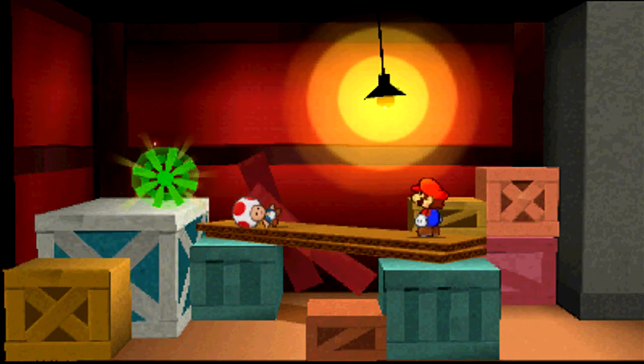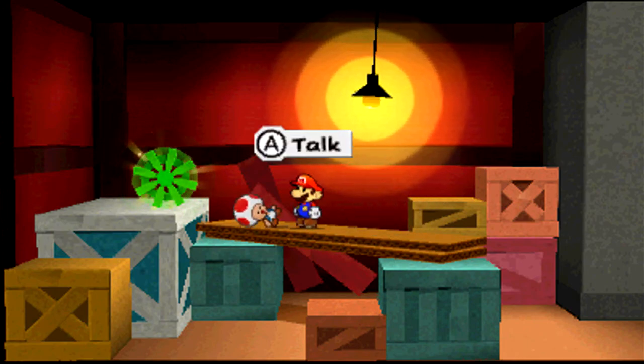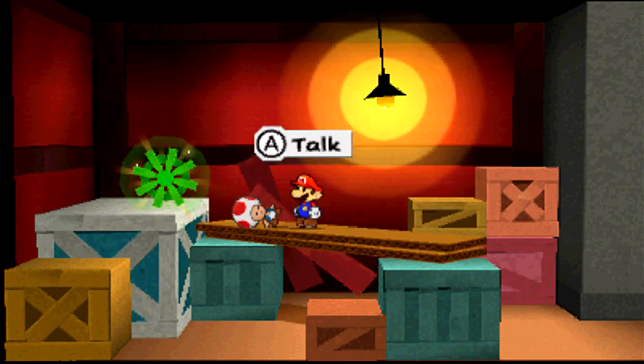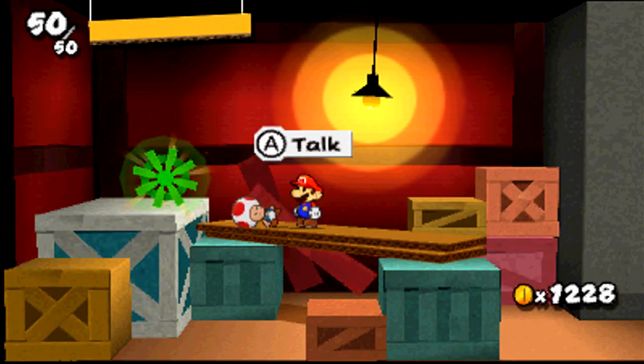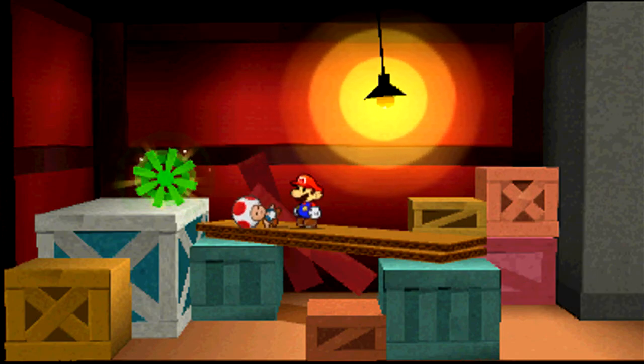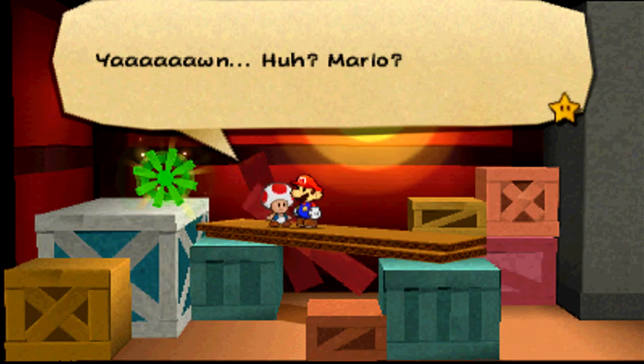To be fair, the light bulb was pretty large when it was still a thing and not a sticker. Remember I came here before saying you can't do that now? Well, now you can with the light bulb once you stickerize it. The reason you couldn't come over here is because there was a sleeping Toad in the way.